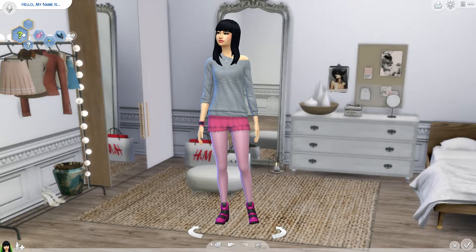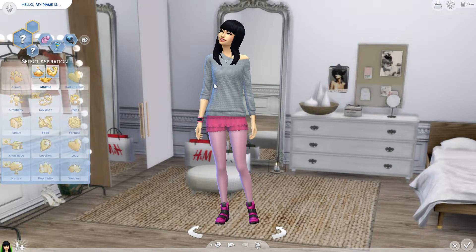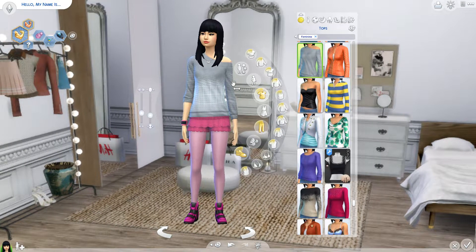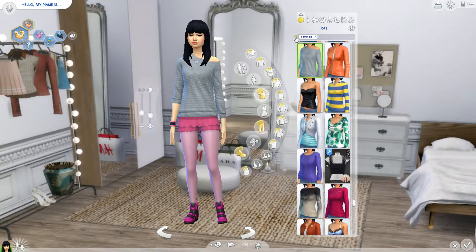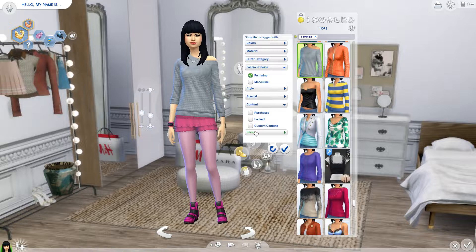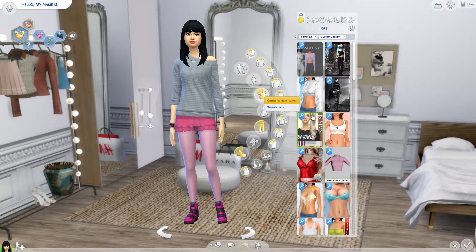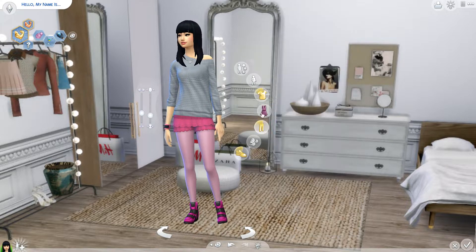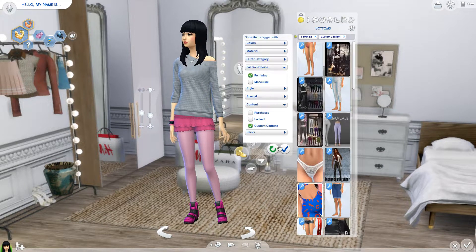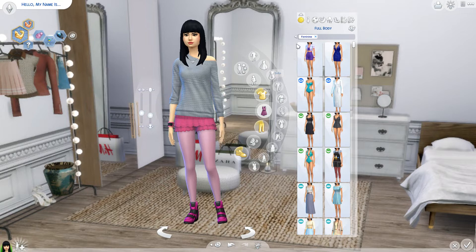I really don't care about any of this. Just click whatever. What we're going to do is find the broken CC. I don't know exactly what CC I have that's broken, but I know it's an outfit. So what you got to do to make it easier is go to Content, click Custom Content, and unfortunately there's no easy way to do this besides clicking through every single item.